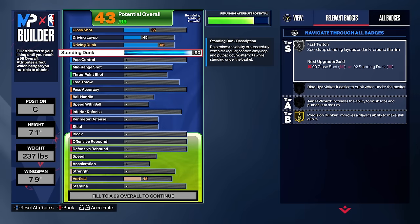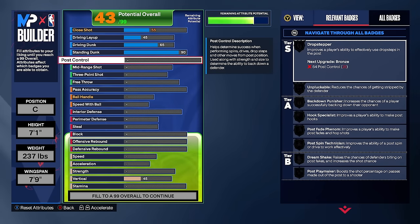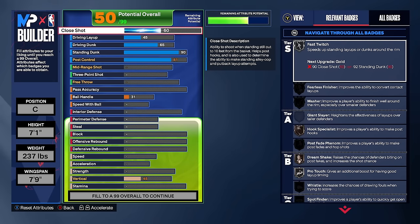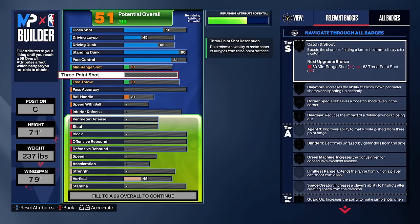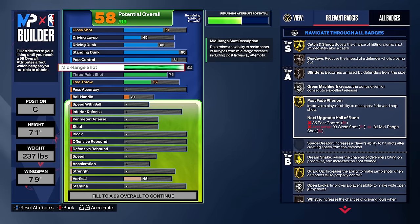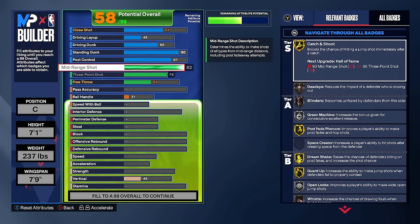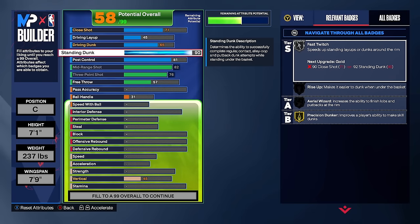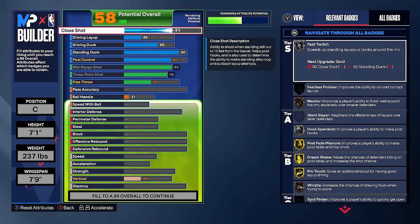A lot of centers don't upgrade their close shot — that's a mistake. We're going 71 to help get post-up badges. For shooting: three-pointer to 76, mid-range to 82. Look at the post-up badges: gold post fade phenom, gold dream shake, silver midi magician, silver drop stepper, gold hook specialist, gold post spin technician, bronze unpluckable, silver fast twitch, gold precision dunker, and bronze masher and bronze whistle. This build will post up with no problem.